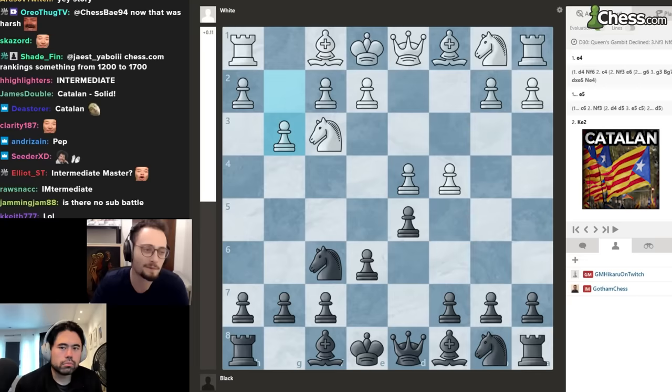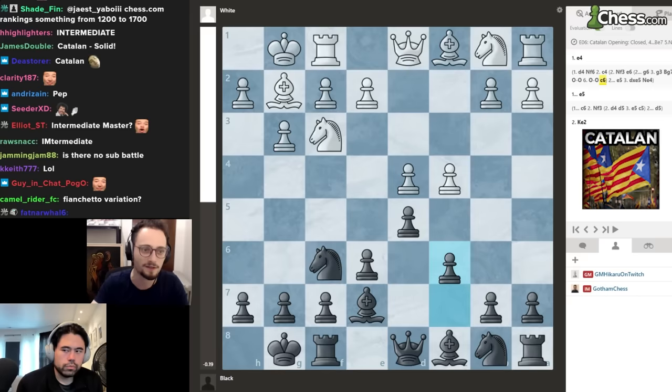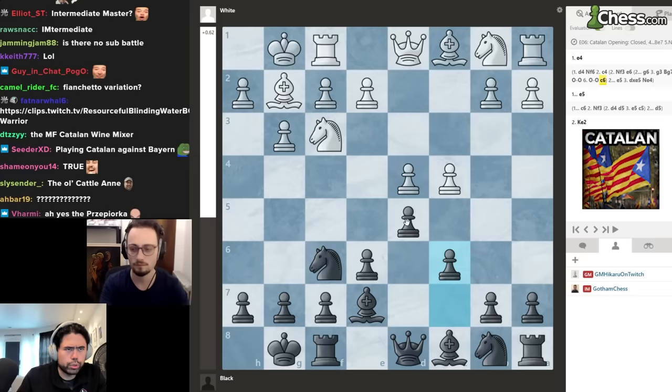The point is that the setup with g3, bishop g2 is still extremely solid — it's good against anything — but the ideas behind it are less concrete. You can get this setup and have no idea what to do, because positional pressure isn't something intermediate players fully grasp. For example, how do you deal with the closed Catalan with c6? It's not so simple.